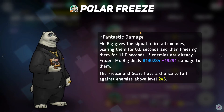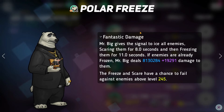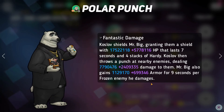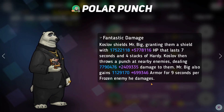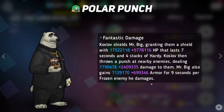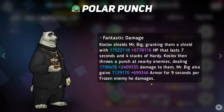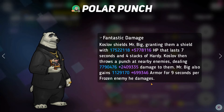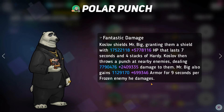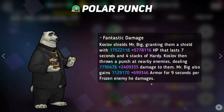This is really just the beginning of what makes Mr. Big so good. The amount of freeze on his kit is super annoying. Their green skill, Polar Punch: Kozlov shields Mr. Big, granting them a shield with quite a bit of HP that lasts seven seconds and also gives them four stacks of hardy. Kozlov then throws a punch at nearby enemies dealing a pretty decent amount of damage. Mr. Big also gains armor for nine seconds per frozen enemy he damages.